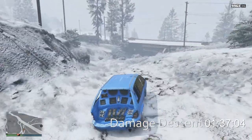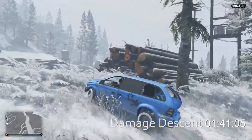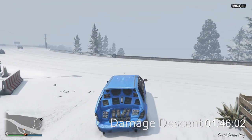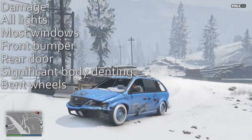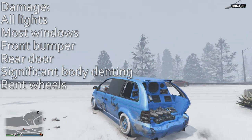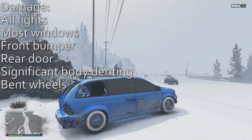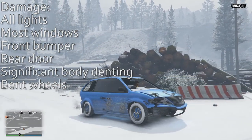Slammed into that wall really hard but it's doing all right through this bumpy muddy bit — really surprised. Coming up and around the woodpile, we are down in 1 minute 46 seconds. Let's take a look at our damage: we've got all the lights busted out, most of the windows are gone, the front bumper's gone, the rear door has said sayonara. There is pretty significant body denting and we have some bent wheels. So the minivan took a pretty good beating coming down the side of Mount Chiliad.